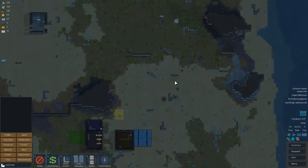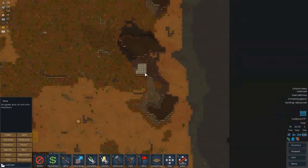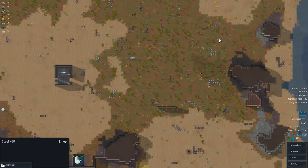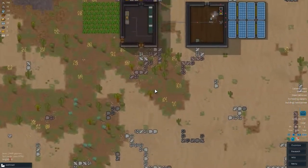Let's go to orders, cancel everything that isn't steel, and just mine this whole thing out because we need lots of steel. We've got a lot of buffalo up there — we can go hunting eventually.